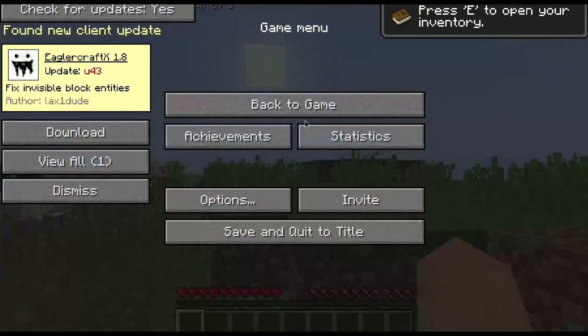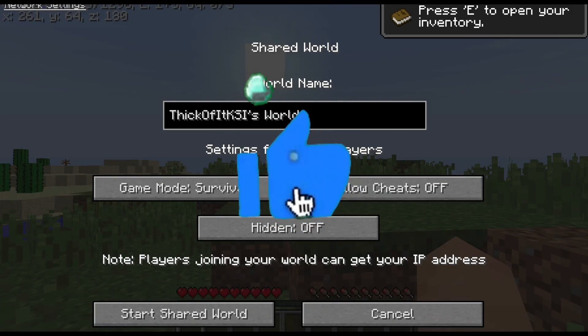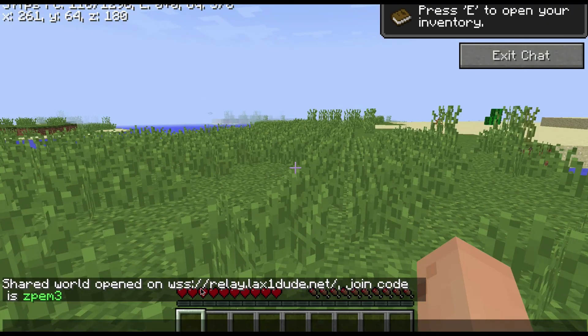To set up multiplayer, press Escape and click Invite, then click Continue. Set how you want other players to join — you can keep it the same as your current world, or change the game mode to Creative, Adventure, Spectator, or Survival. You can allow cheats on or off; if you want a survival server make sure that's off. If you don't want players seeing your world make sure Hidden is off, then click Start Shared World.